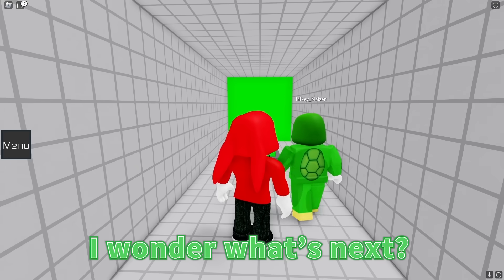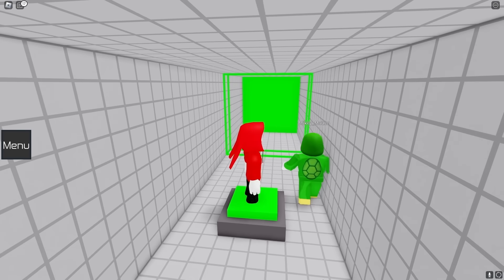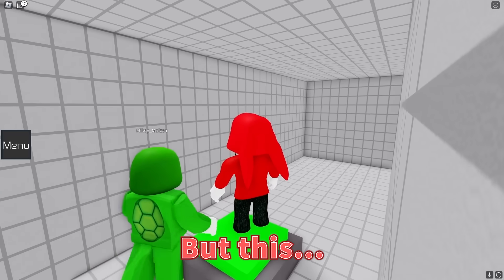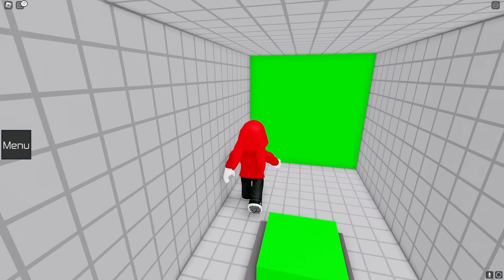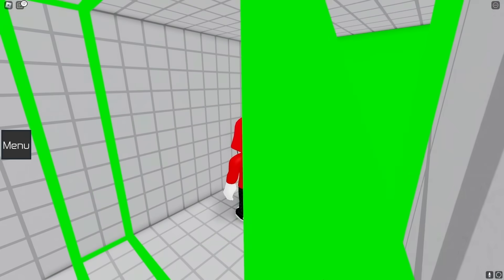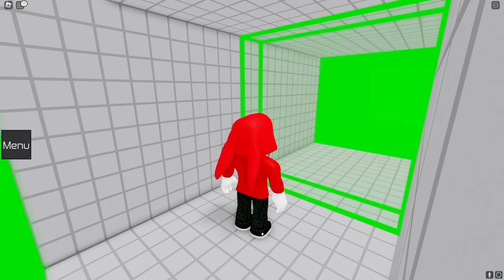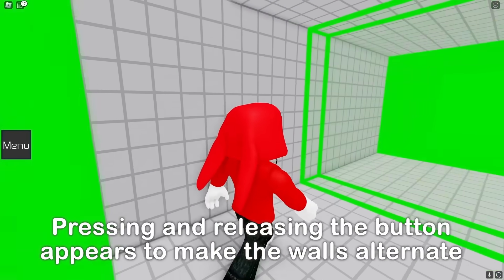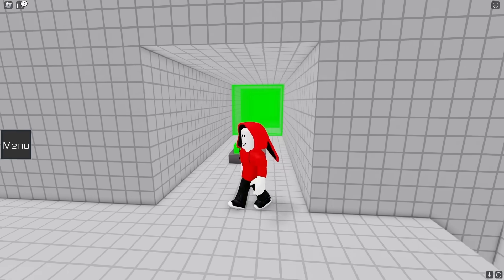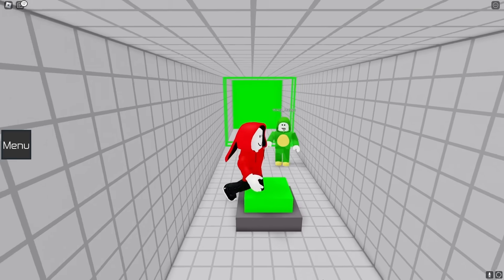We beat it! I wonder what's next! I'll try this green button first! It's a dead end! What now? But this is the only button! That's weird! I've got it! We need to time the presses! Now I can go! I made it to the other side! Awesome! Now I'll push the button and let Mikey through! Yes! I figured it out!